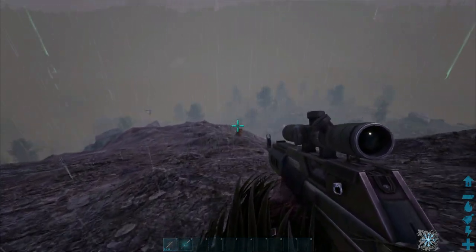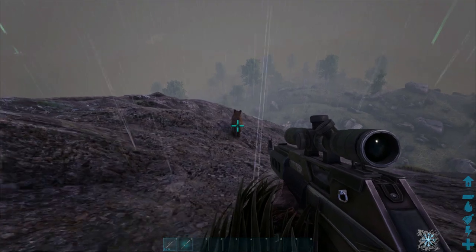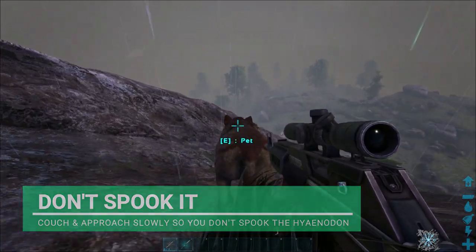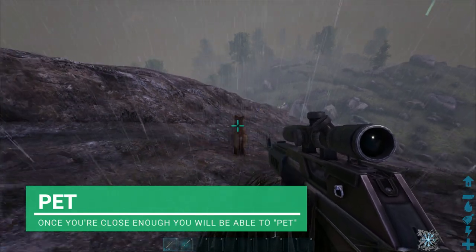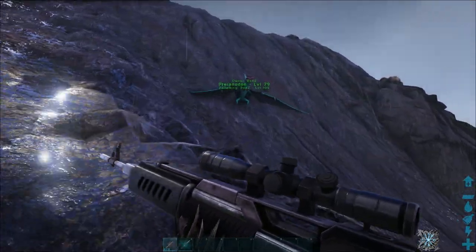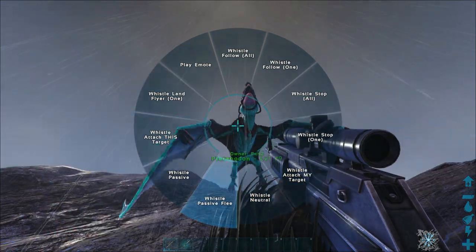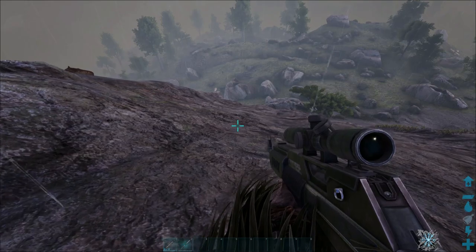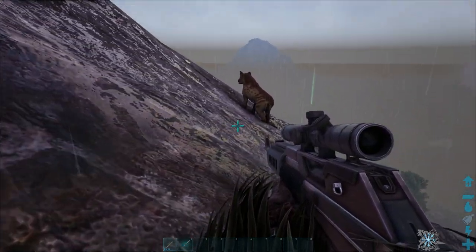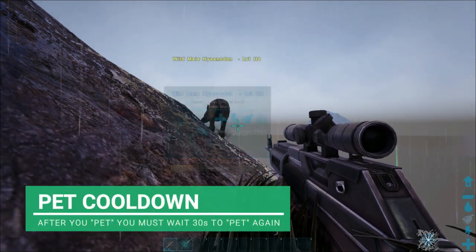Keep approaching him slowly - I want this level 112. Pet - there we go! We need to make sure we don't lose him. He's had his little mad run and stopped - we can get him again. Pet again, there we go. Wait 30 seconds, let him run.